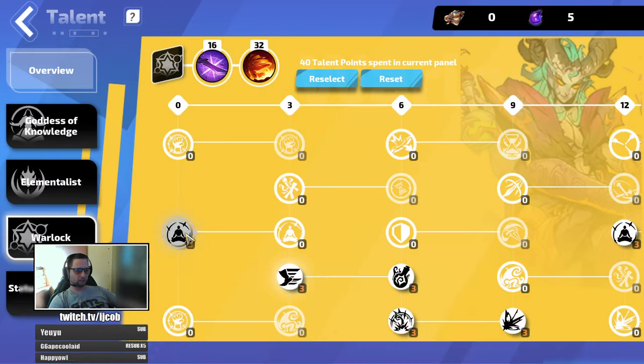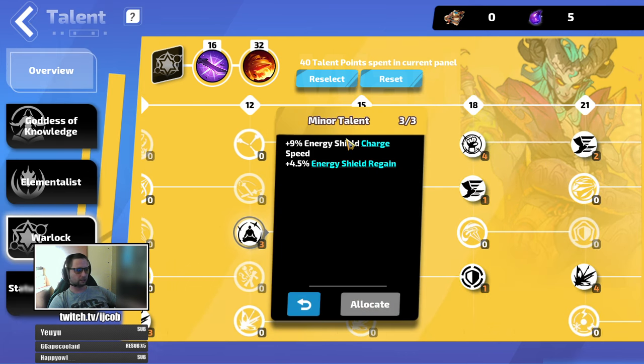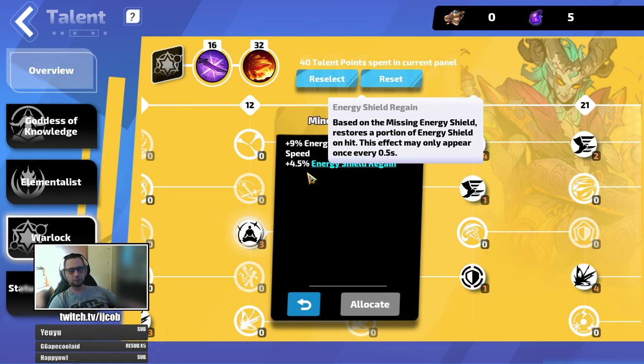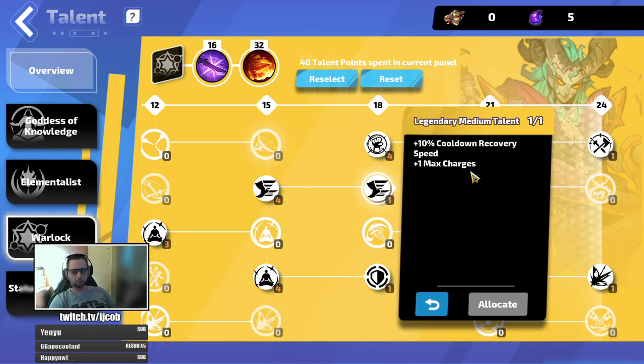For Warlock: more energy shield, don't need the damage right now. Energy shield, more cast speed, and critical strike rating — again important because we don't have many sources of critical strike rating. Then at least some source of energy shield regain, which helps a lot with survivability when you don't get one-shot. Cooldown recovery and plus max charge helps with mobility and scales the damage increase in skills because we're linked to a specific support gem that scales from maximum charges.